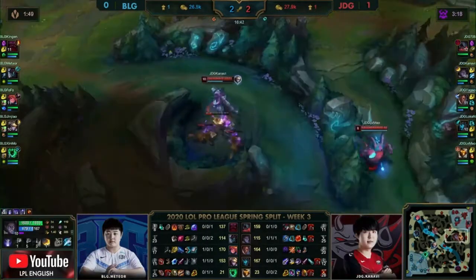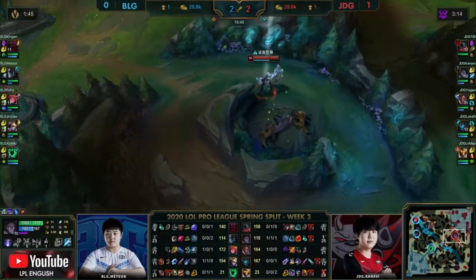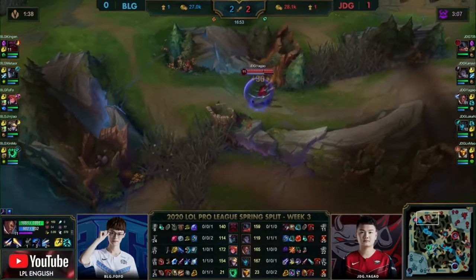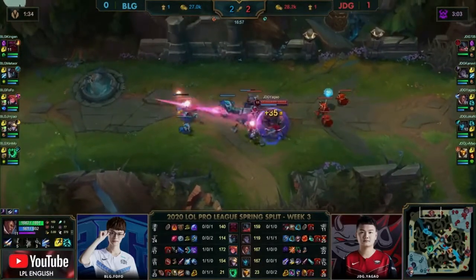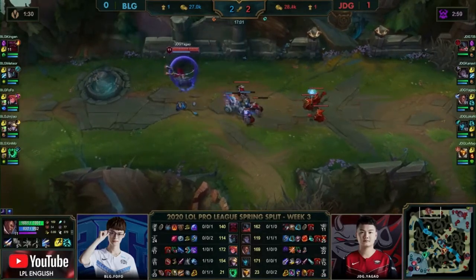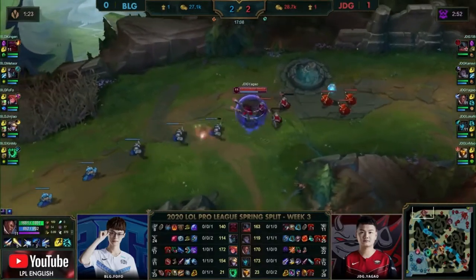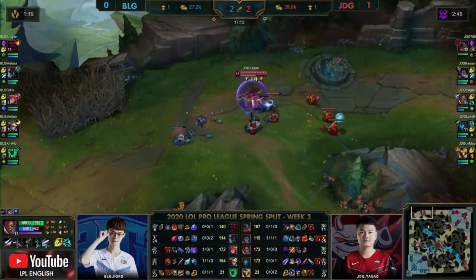Wave clear isn't that strong for BLG if Fofo isn't there. Kanavi is not messing around with these ultimates — he's going to use the Trueshot Barrage just to clear away his wolves and scout out the enemy chickens. But he did have a ward over there so I don't think he achieved all too much. The Baron is now going to be spawning on the map in three minutes, so the second Herald, if they want it, has a very thin timeline of being able to be grabbed.